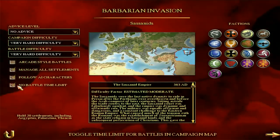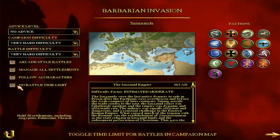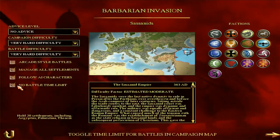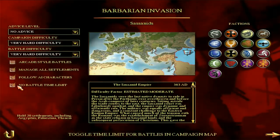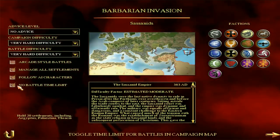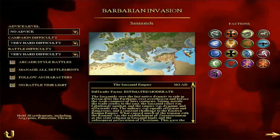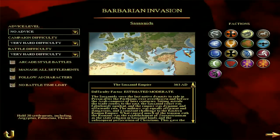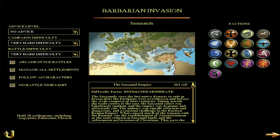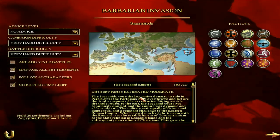Hello, I'm Lugotorix and welcome to my Sassanid Empire Faction Guide for Rome Total War Barbarian Invasion. Today we're going to be talking about the Sassanids, their units, their position on the campaign map, and just some general strategy. The Sassanids start off in this darker blue region, sort of in the Middle East, east of the Eastern Roman Empire - about as east as it gets in this game. The difficulty factor is estimated moderate.